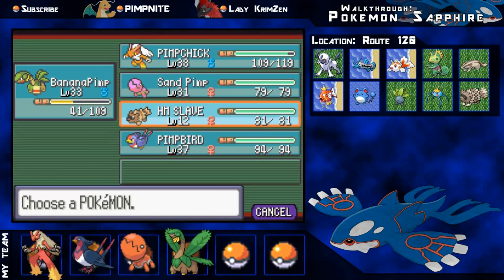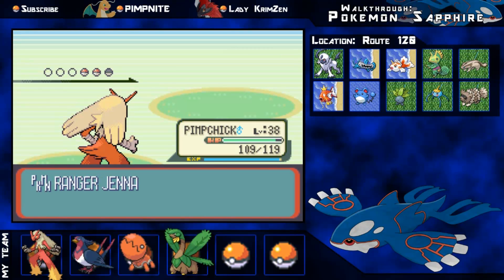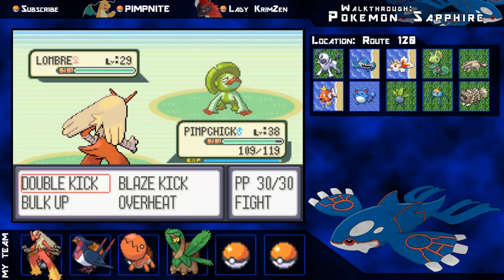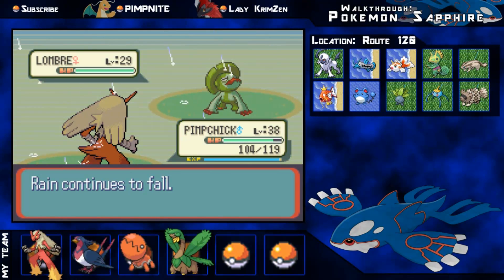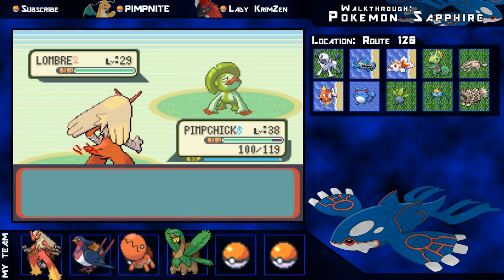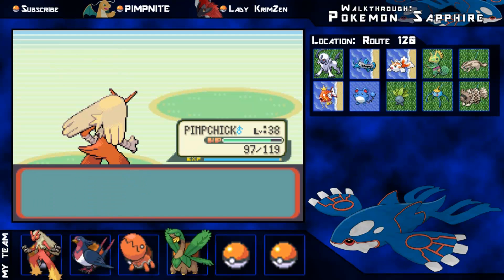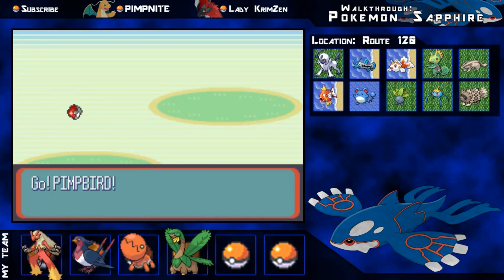Blaziken is pretty close to level 39, which is quite high for this bit in the game. This ranger has a Buneary with Fake Out. Fake Out is a cool move - it has priority so you go first and also flinches the opponent. You can have zero speed and still go first with Fake Out, which is pretty cool. Lombre goes down and Trapinch benefits from the experience. Blaziken gets level 39.